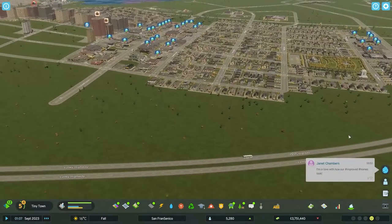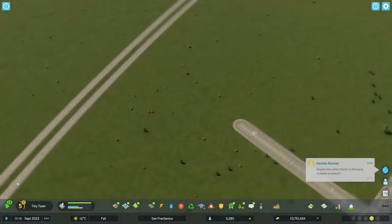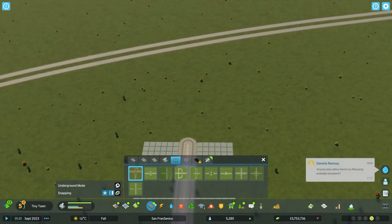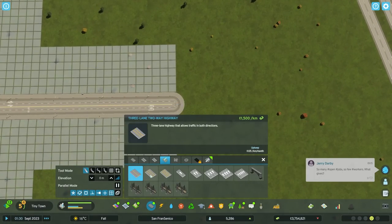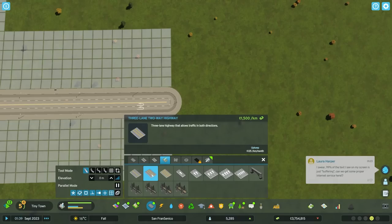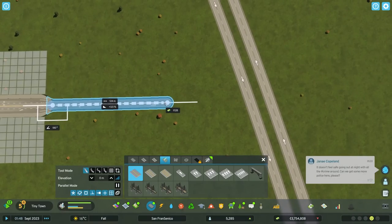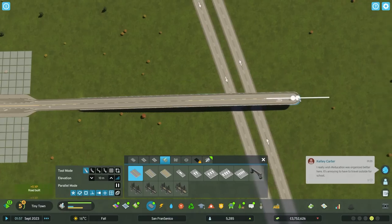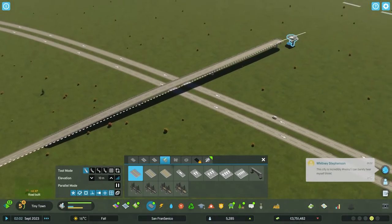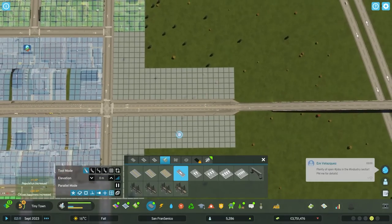I think the season's changing as well - we might be about to go into autumn because the trees are going brown. I'm going to build a trumpet intersection the way I would normally build it in Cities Skylines 1 and see how we get on. I've got a four-lane road here which is perfect, and I'm going to need a highway-style road. I want a two-lane two-way road which will be perfect here, and I need to elevate this up and then go over, giving it a bit more length to utilize the trumpet shape.